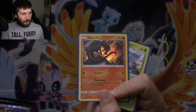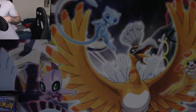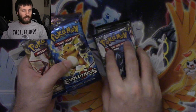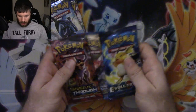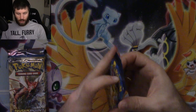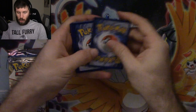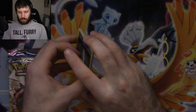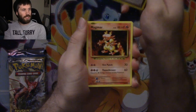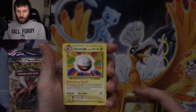I turned on a light to see the packs a little better. We have two Sun and Moon Burning Shadows, which we're saving for last. Going to Evolutions and one Breakpoint — we'll do Breakpoint first. From the Evolutions pack: dark energy, magic art Weedle, Electabuzz, Drowzee, Potion, Magmar — Electabuzz and Magmar, yes! We did it. Venusaur Spirit Link reverse holo, Charmander, and Electro non-holo rare.